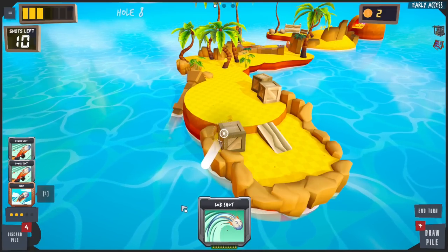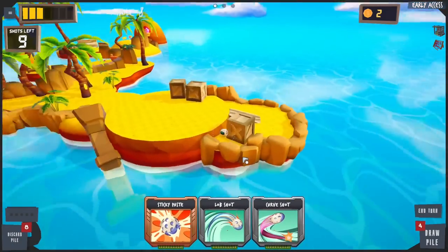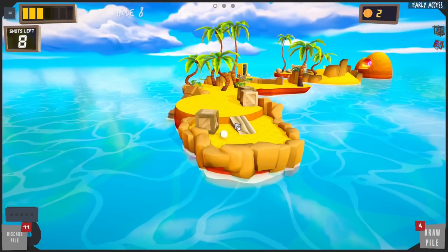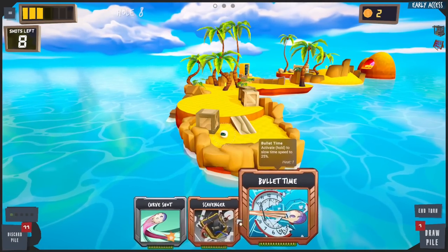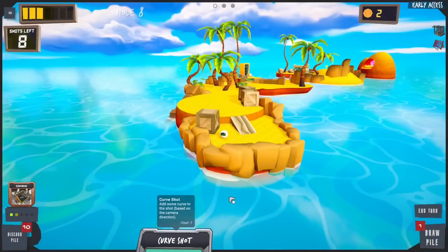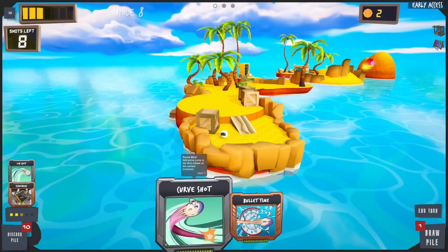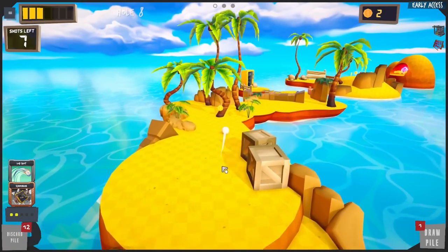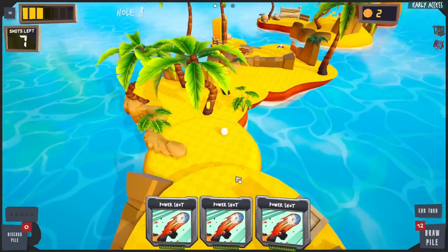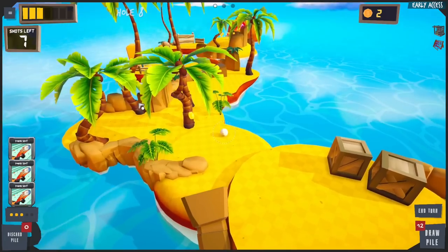That looks good. Oh no, that didn't help us at all. I just gotta get into a better spot here — please give me a lob. Scavenger — there it works! Lob shot, confirm. We're gonna lob shot it over here. We've got a long ways to go — seven shots to get through all of this. Power shots!